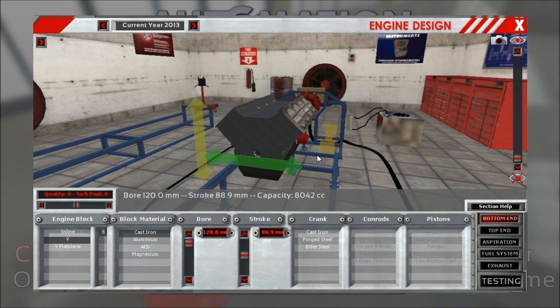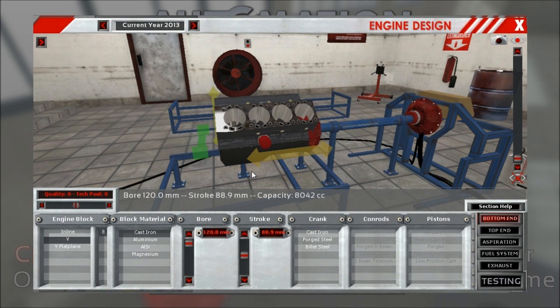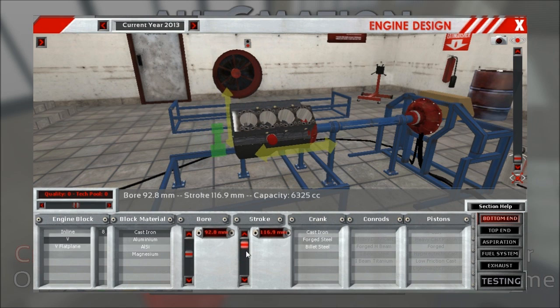The next part I'd like to talk about is engine scaling and a balance issue we're having. Undersquare engines — meaning engines with much more stroke than bore — were kind of overpowered. If you take a close look as I change the stroke slider, you can see how we've changed this now. Engine size scales with stroke very slightly, as long as you don't change more as well.